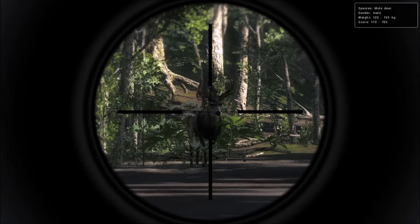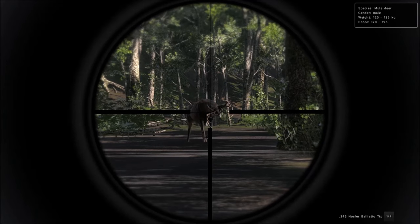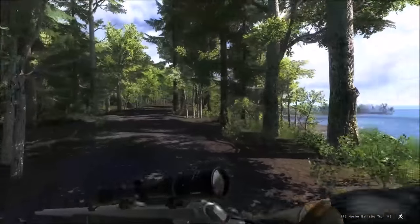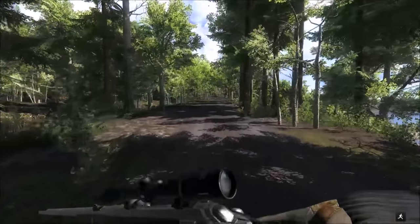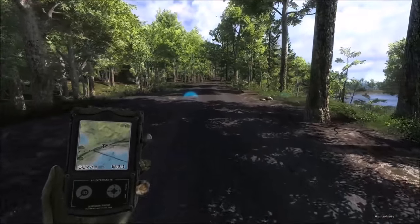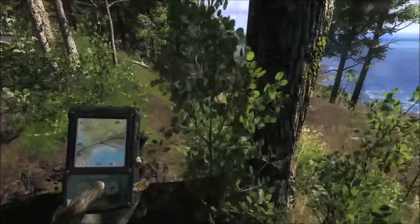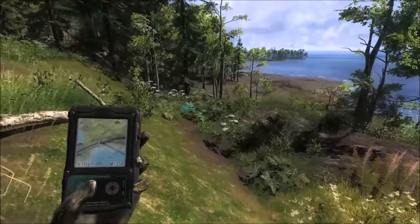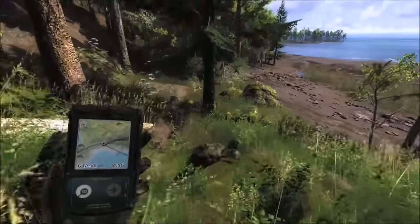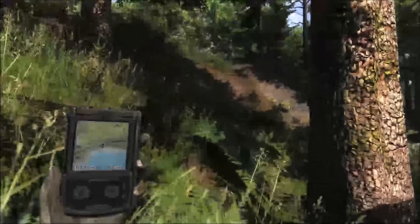We've got a solid mule deer buck in front of us, 172 to 195 score estimate. He's got a kind of uneven rack so I don't think he's above 180, but I've seen some 180s with that rack shape. Hopefully that was lungs. When you shoot an animal it'll often stop and turn then run away, but he bolted instantly — a much better reaction. We do have lung blood here, so he should be just over this little rise. Here he is — 175 score, not bad. But we're hunting whitetails so we'll get back to that.